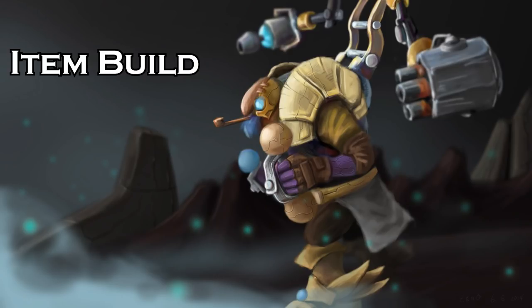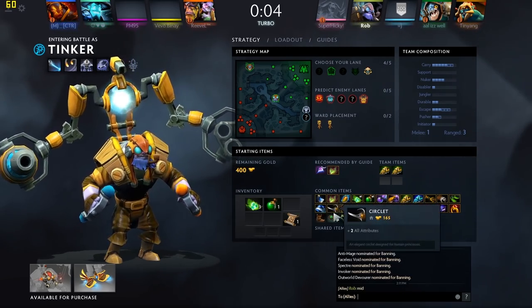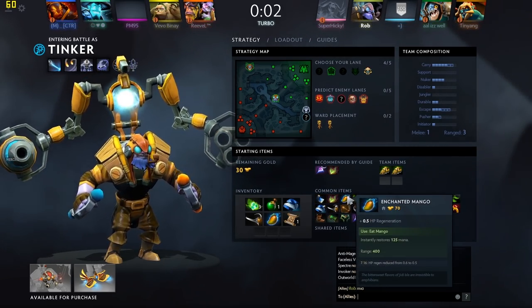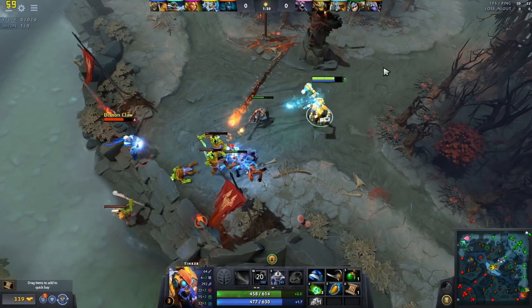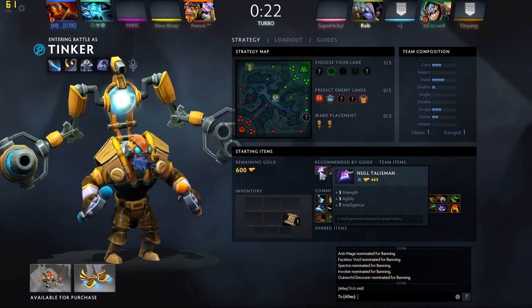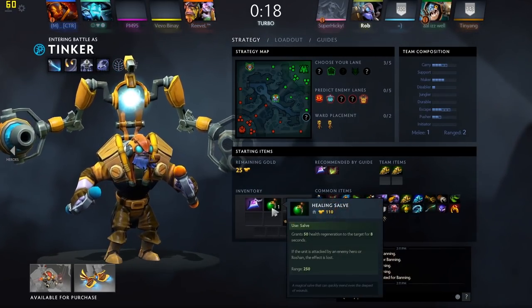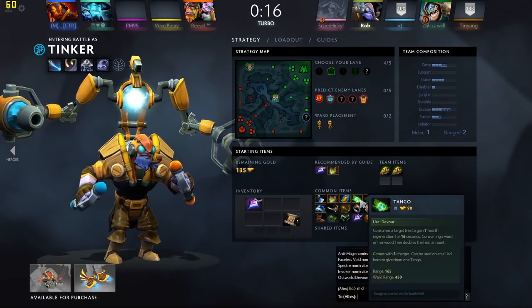Let's move on to item build. For starting items, take health regeneration, Mantle of Intelligence, Circlet, and a Mango. You will want to turn your Mantle and Circlet into a Null Talisman as soon as possible. Alternatively, you could start with a Null Talisman to begin with, but that leaves room for only one item of regeneration, which is why I recommend against it.